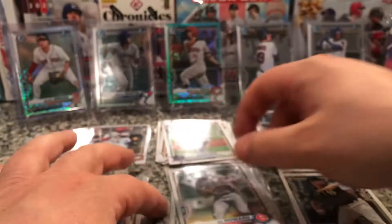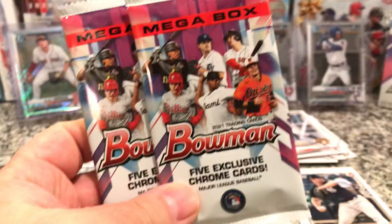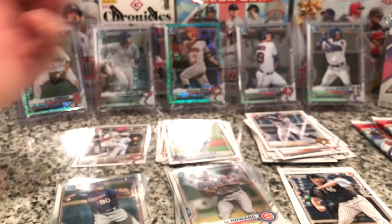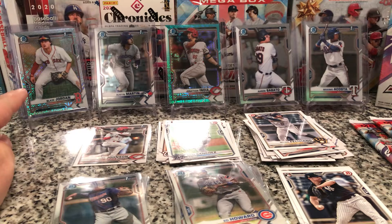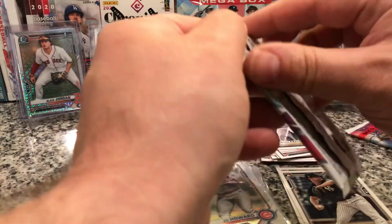Now we get into the bread and butter — what everybody watches all these videos for, why I watch all these ripping videos — the Mojo Packs. Two five-card packs with five exclusive chrome each. There are different variations. That's the base of what they look like, and you can get it in all the different players. Let's see if we can hit something out of the first one — let's do the hit hunt and see if we can see it on the side.